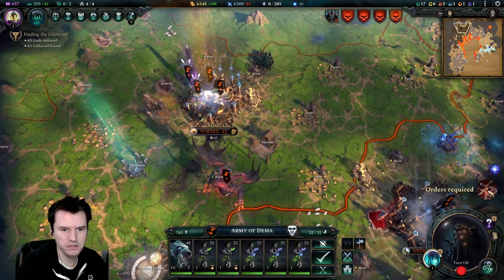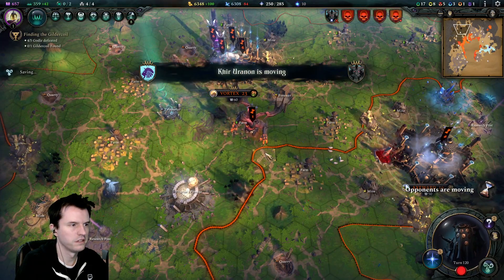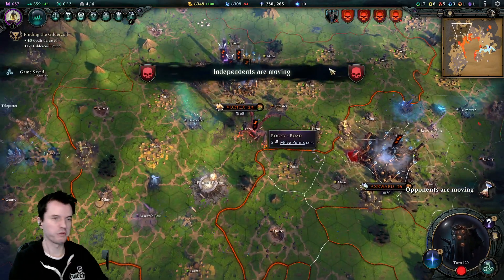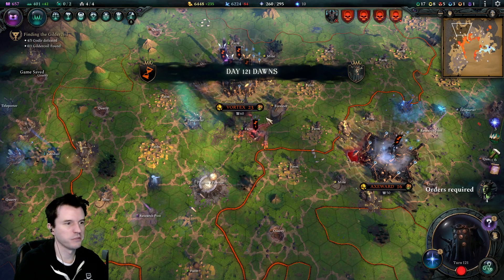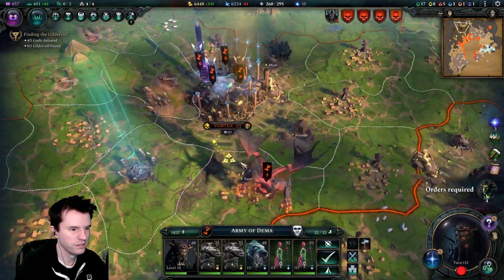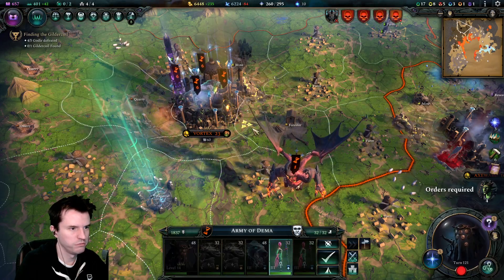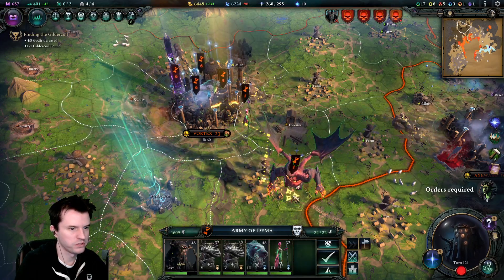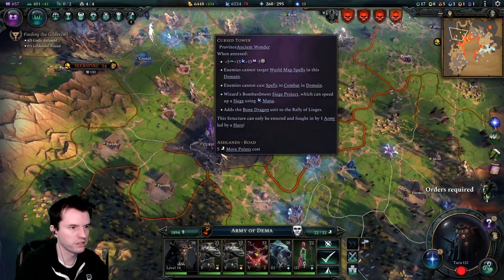They're all out of movement right now. My mana — we have a lot of mana right now but it's going negative at the moment. I'm gonna go beat something up. Remove the nymphs, pick up the Baelor — we need to handle this cursed tower.